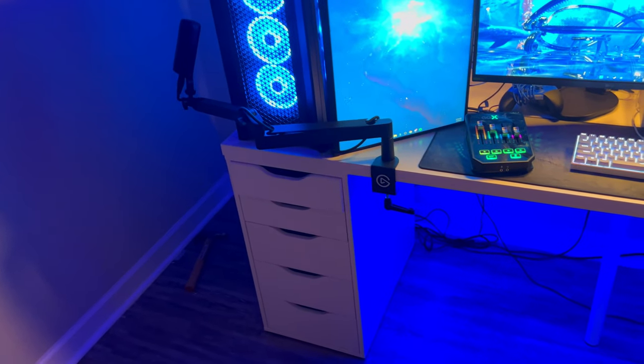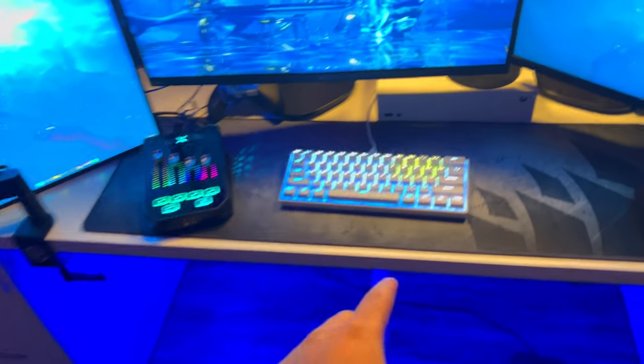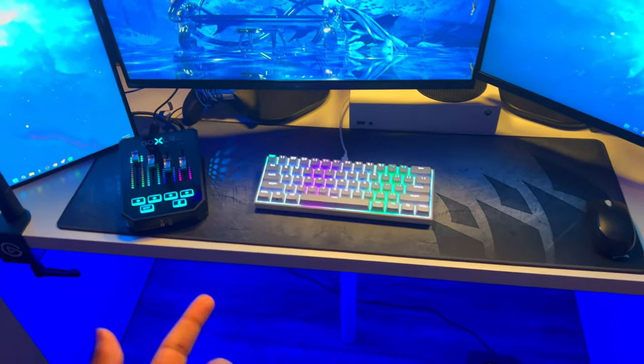I completely skipped over the desk. I really don't recommend this desk, but it came from IKEA and was about $310. I do recommend getting two Alex drawers and then getting a wooden tabletop from somewhere like MOLS and putting it on there, because it's a thousand times better than this.